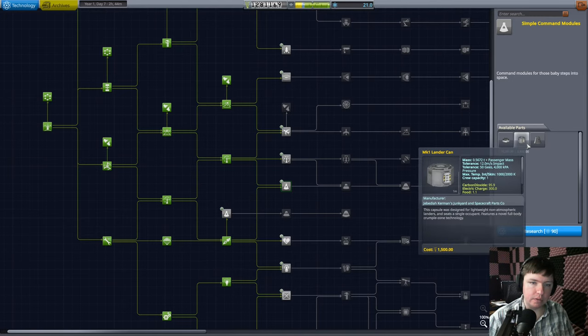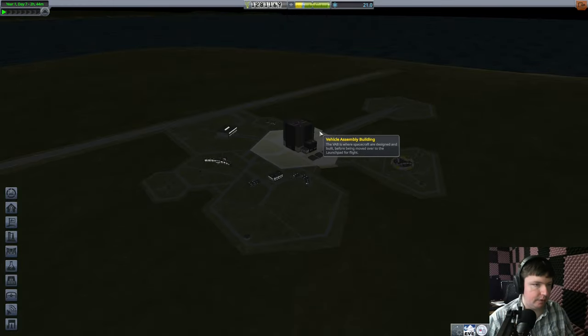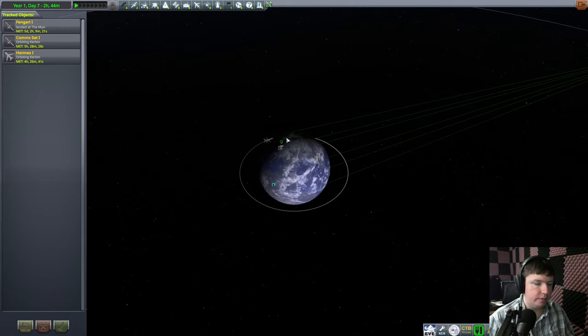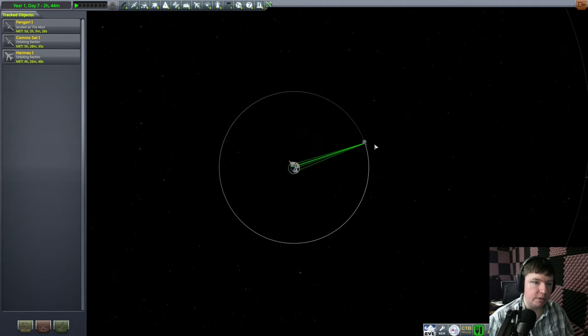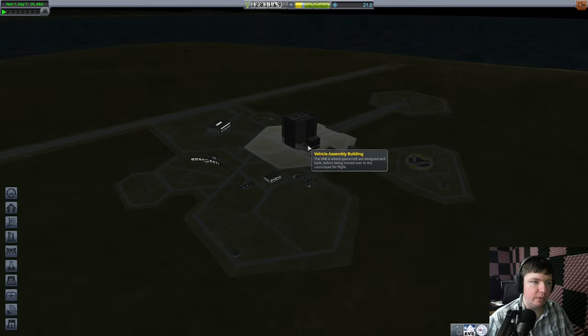We could probably get a Kerbal to the moon in what we've got, but I think we need really low weight - we really need like the lander can. I think we need that lander can and stuff. I guess I could try to get a probe to Minmus. The only problem is this satellite has some pretty good transmitters on it. I don't know exactly how far Kerbin's transmitters work. I think it starts fading off once you leave the solar system, but I'm not a million percent sure about that. Let's attempt to get to Minmus - we should have more than enough fuel in this stage.